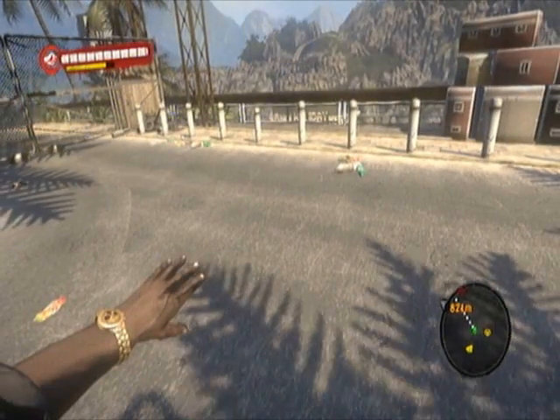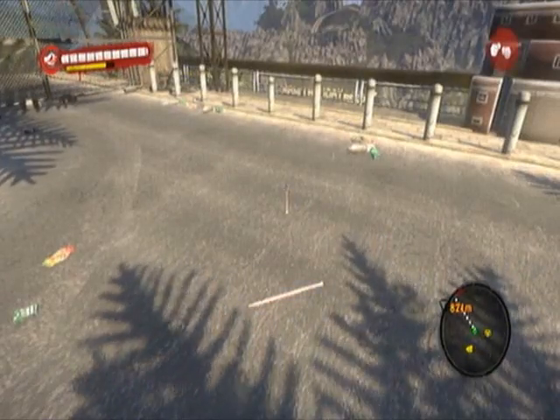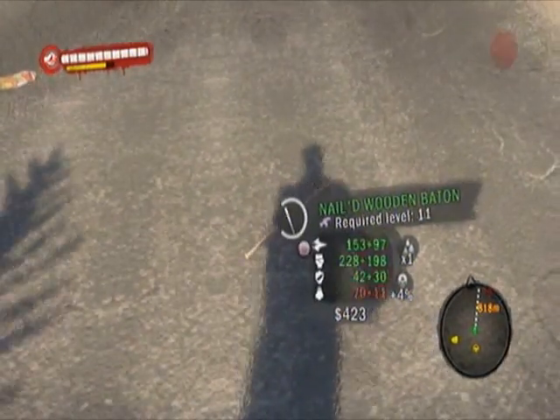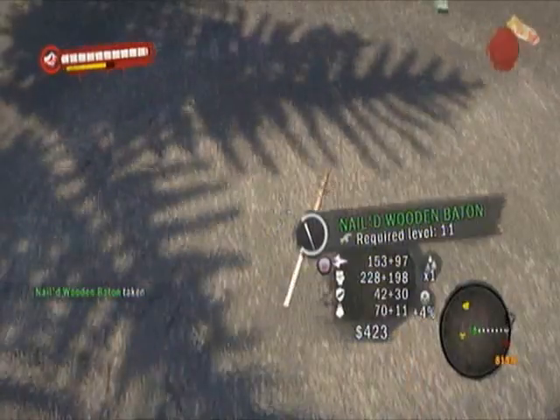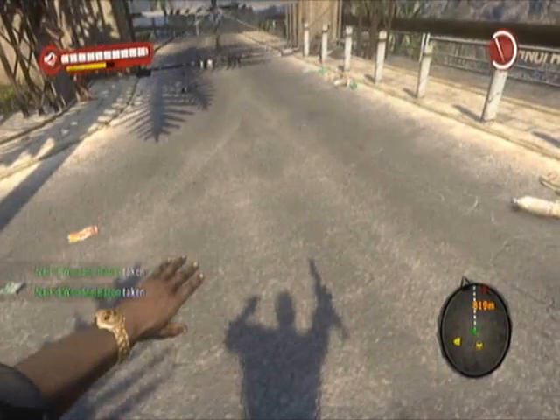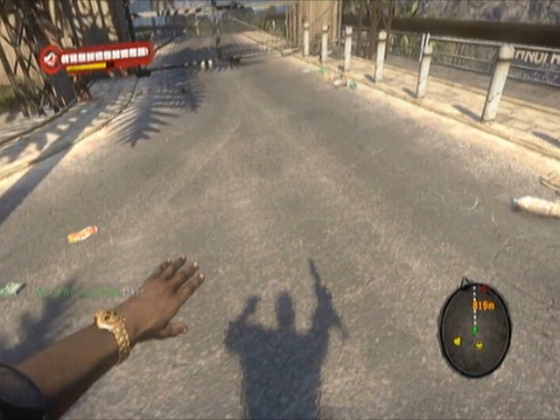You'll get the action of throwing it, then the action of dropping, and you can pick them both up — and you now have two! I'll show you again: hold L1, then R1 and Triangle, and you'll get two.